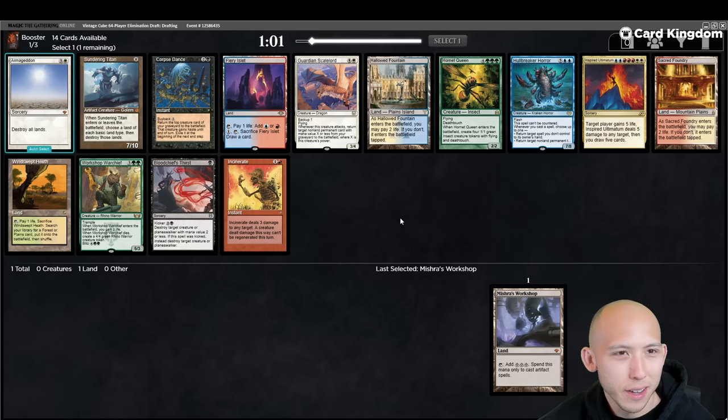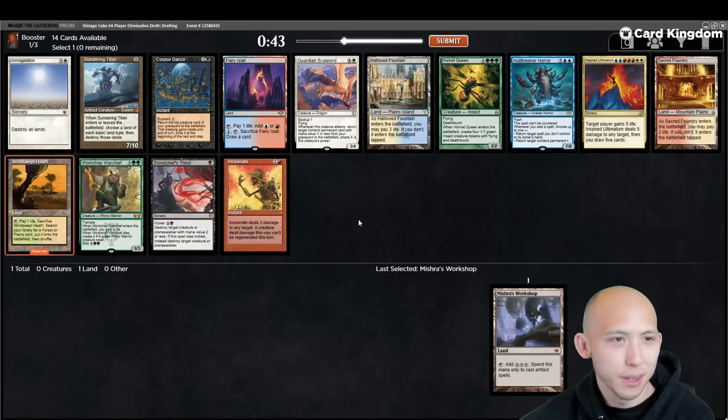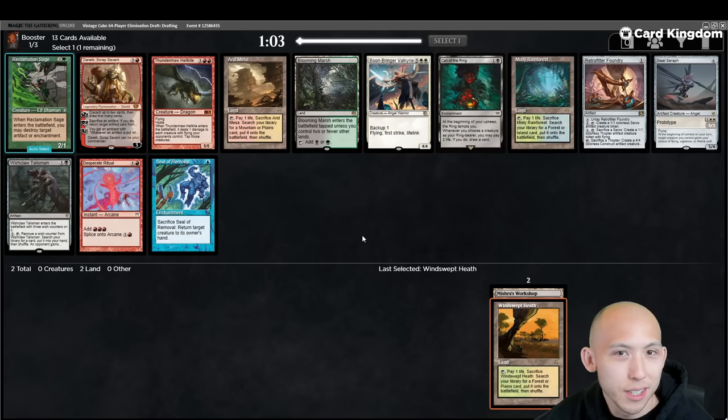Another pretty weak pack here. We can take the Windswept Heath, a couple of duals, the Fountain and the Foundry. Power level wise, I am not too thrilled about this as far as Vintage Cube is concerned. Corpse Dance has a lot of potential — you can Corpse Dance some Eldrazi for good value — but I think the safest pick here is just going to be the fetch.